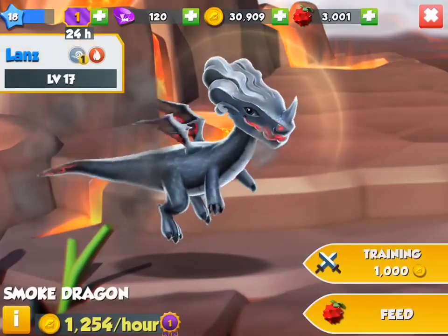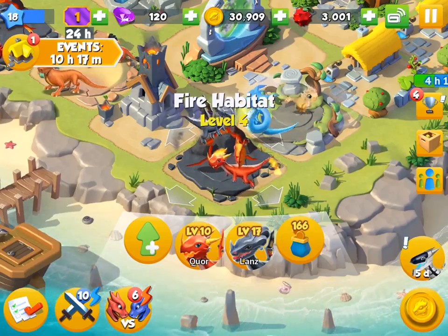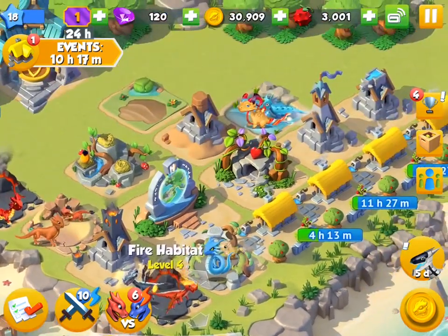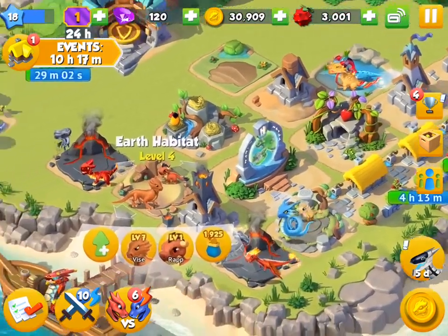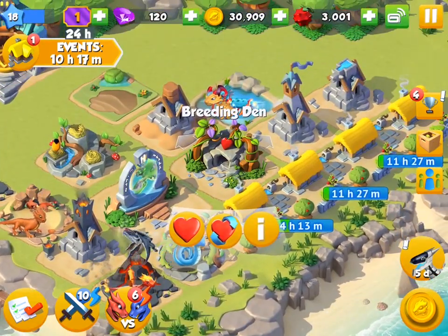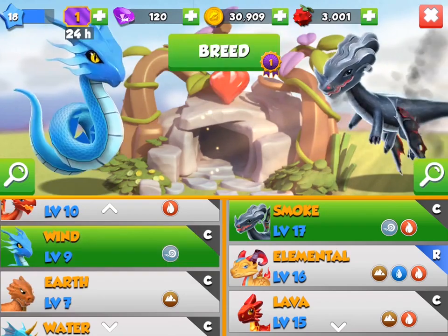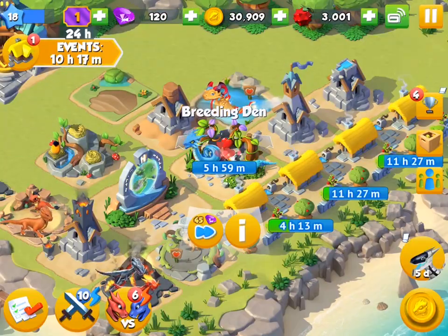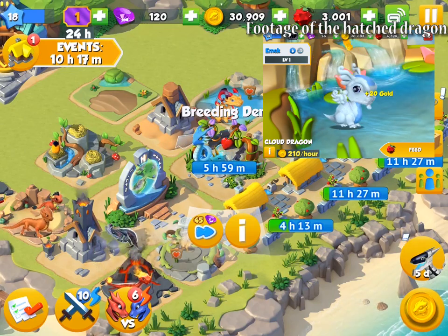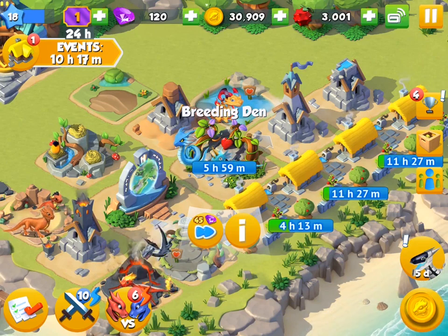You can also feed the dragon to level it up and give it some training - just something to bear in mind. One of the really cool things you can do with dragons is if you like two dragons but they're not so great separately and you want one combined dragon, you can actually combine two types. For instance, I've got a water dragon over here and an air dragon over here, and I kind of want one that does both attacks. The breeding den lets you take two dragons - so we'll take the wind dragon and the water dragon - and actually breed them together. It takes a little bit of time, but eventually you'll end up with an egg, and presumably a steam dragon that can do both wind attacks and water attacks.